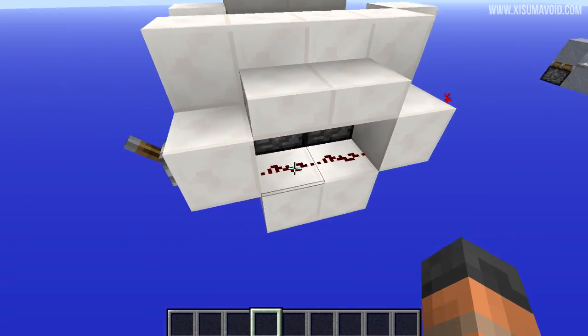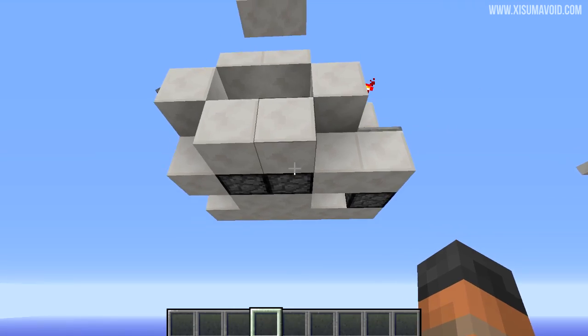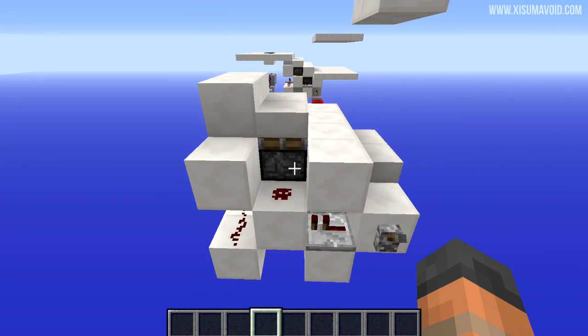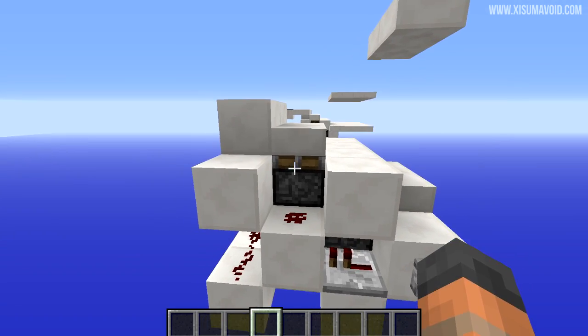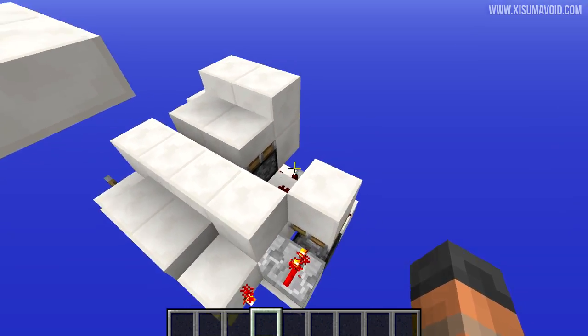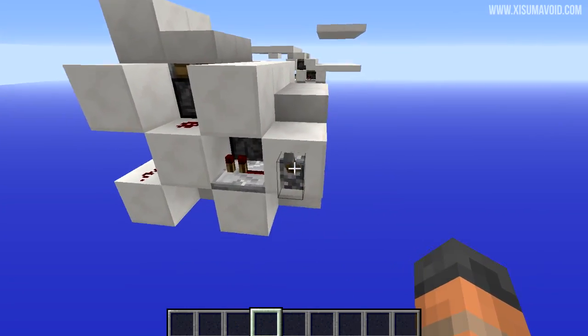So when we power this thing, these pistons at the bottom are going to be powered first by this redstone. Then one tick later, the pistons above them are going to get powered. So the redstone powers this one, the block powers the one on this side, and we have the same thing going on over here with this repeater and redstone.